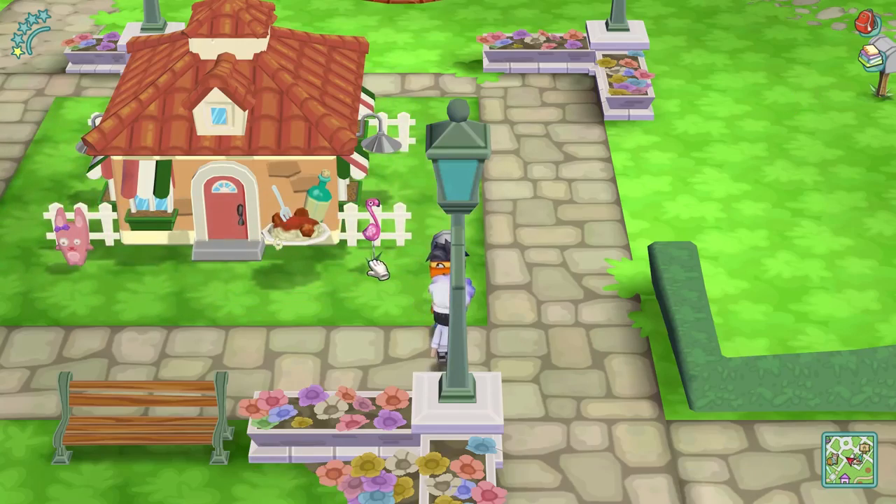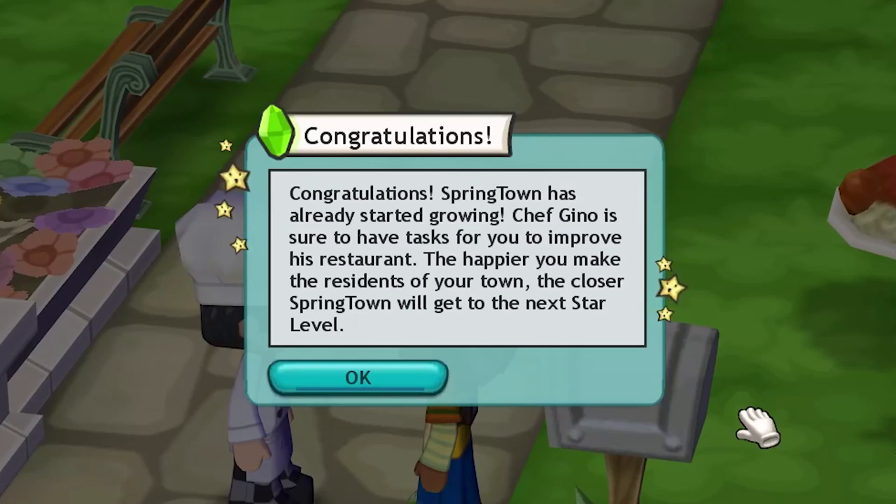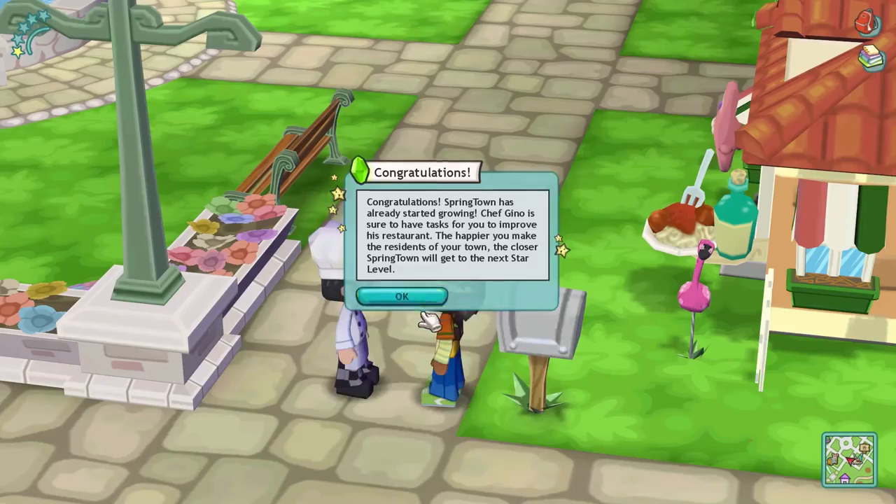We are finally done! Congratulations — Springtown has already started growing. Chef Gino is sure to have some tasks for you to improve his restaurant. The happier you make the residents in your town, the closer Springtown will get to the next star level.